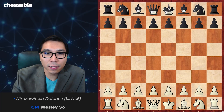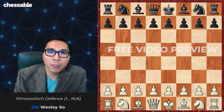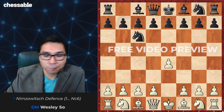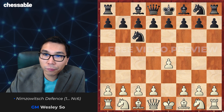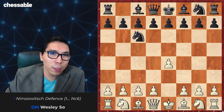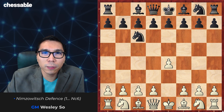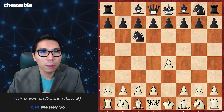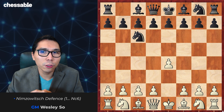Today we'll be looking at the moves e4 and then black replies Nc6. In this chapter we're going to learn about the Nimzowitsch Defence. Black plays Nc6 — this is a somewhat unusual and very rarely played opening.